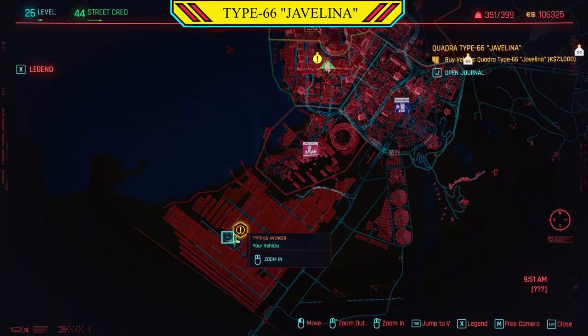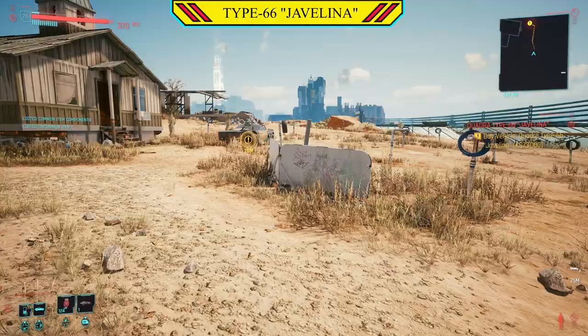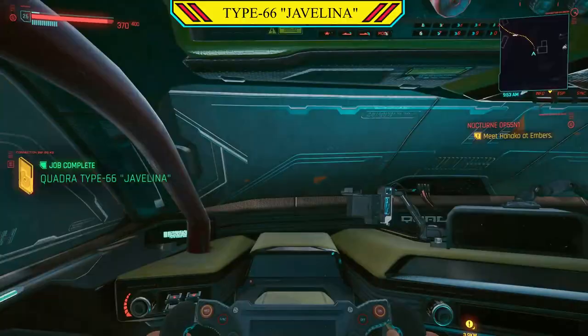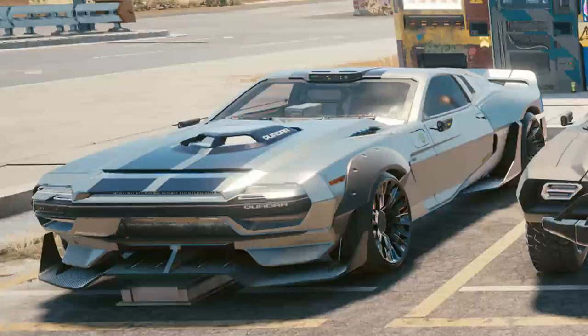Much as I love the Cthulhu, the Javelina is the superior Type 66 in Night City, and I'll show you where to get your very own. If you go to this location on the map, you'll find the Javelina there for $73,080 — not a bad price, really, for what you're getting. You're getting an extremely heavily modified Type 66 which rules the road. You will also need 30 street cred, because it's a missile on wheels, so they're not going to give it to anyone.